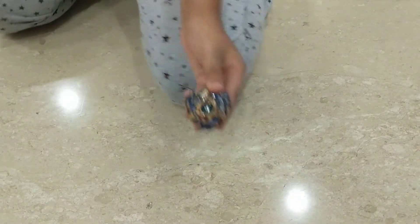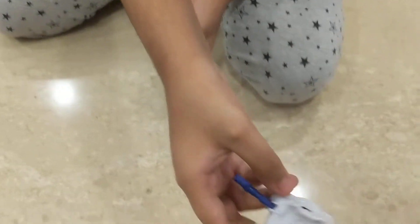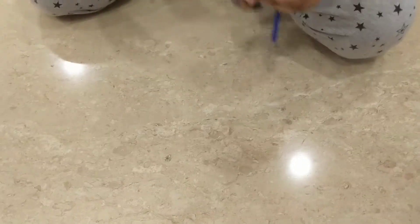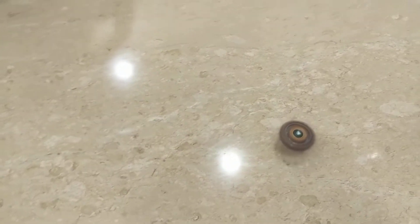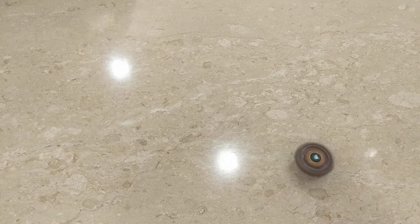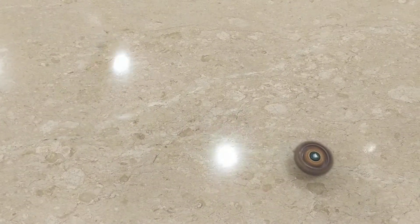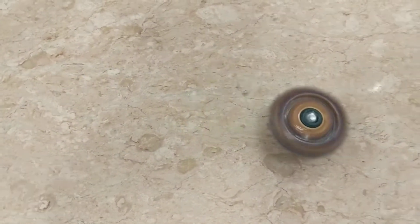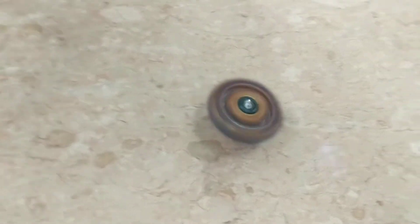I'm going to show you one quick pre-launch using the launcher which came with this. This launcher only works with left spin Beys, so do not use it for right spin Beys. He is quite stable as you can see — it is just for stamina type. It does not look very appealing while spinning. Here is the side view of Fafnir.